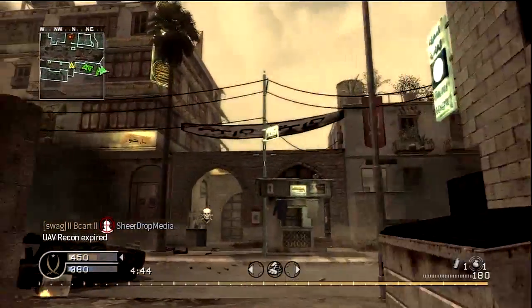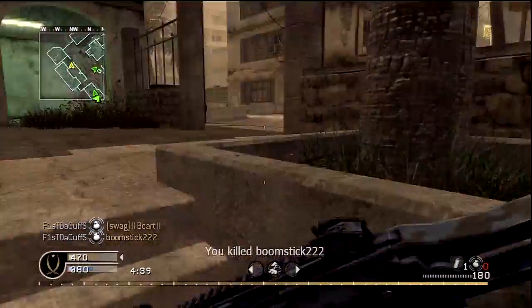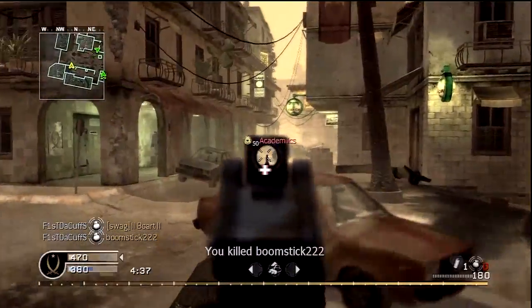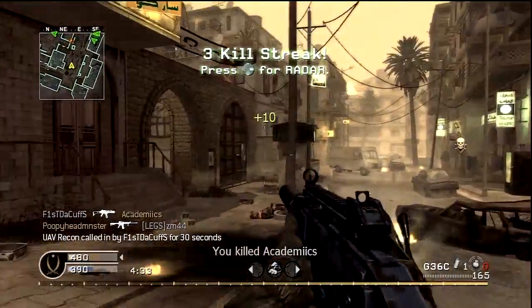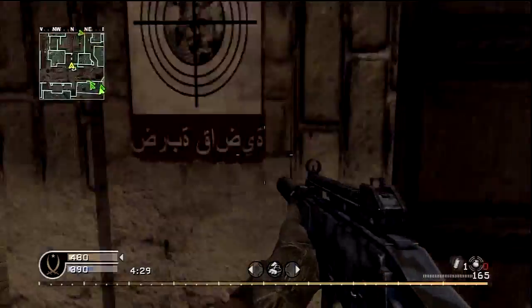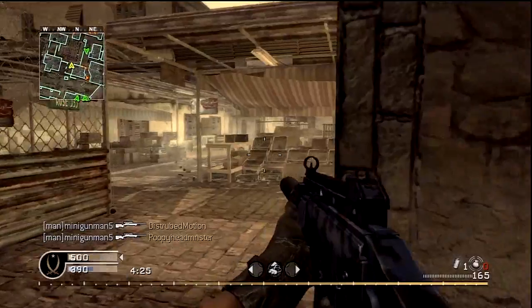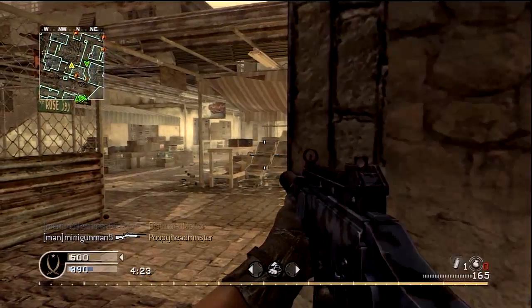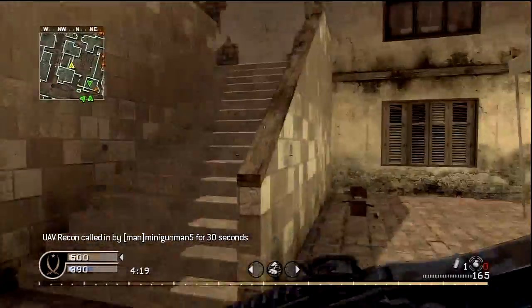Two for one — look at that move! I called in the airstrike and it pinned them down. I knew they were in our spawn waiting for us, so I threw a grenade and got a double kill. Then a guy was coming over the top trying to flank us, so I took him out — chewing bubble gum and getting kills at the same time.